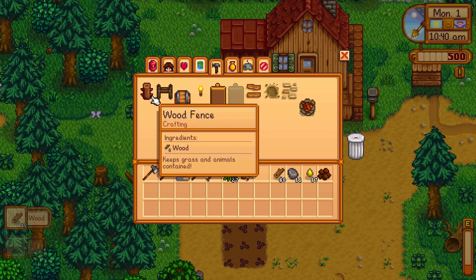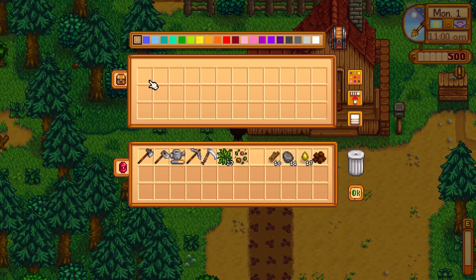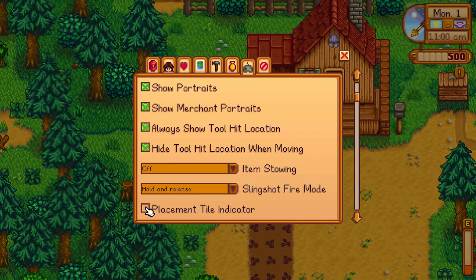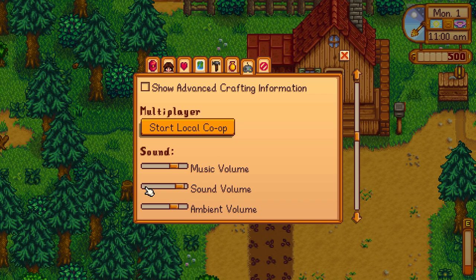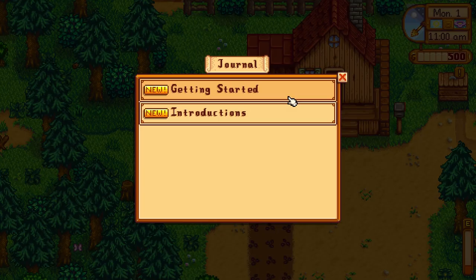I'm going to make a chest before anything and then head around town to meet everyone. I need to change some controls — I want auto run and show the tool hit location, maybe a placement tile indicator. I'll turn the volume down slightly but not too much.